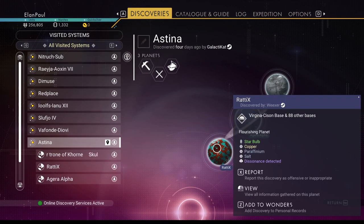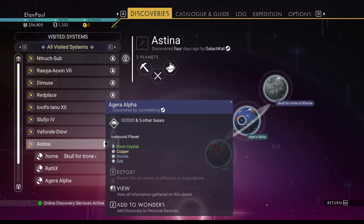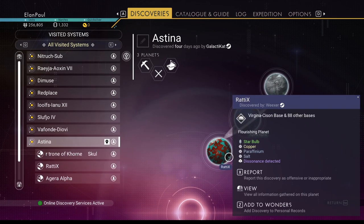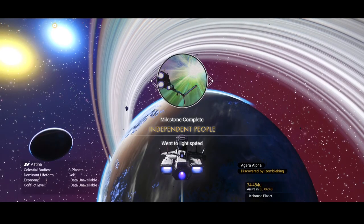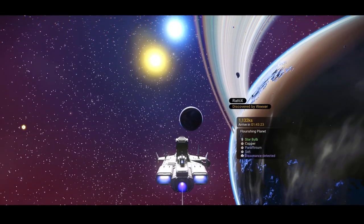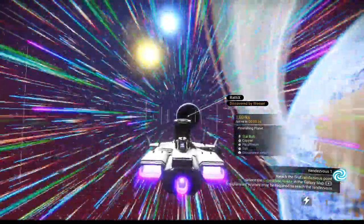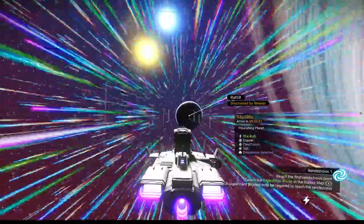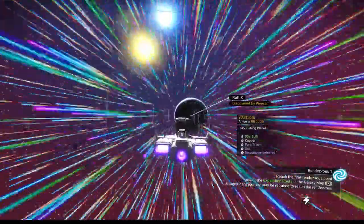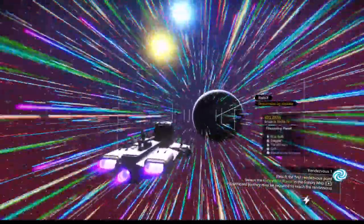Once you enter the system, go into discoveries — someone has visited the system at some point. Look at your planets: you can see you've got ancient bones here if you want. Then you have this planet here — this is our flourishing planet, and you can see by its appearance that's the planet we're looking for. It's not very far away — 100,000 units is not that far. Once we get there we'll land, get three radiant shards and 100 Atlantideum — that's the main thing. We'll complete another milestone and then head on to rendezvous one.